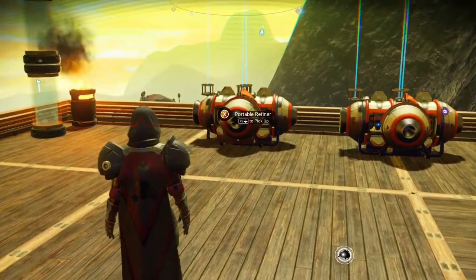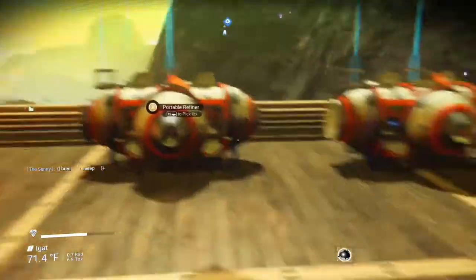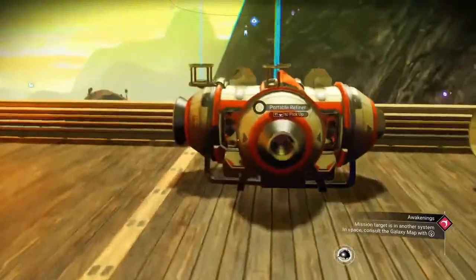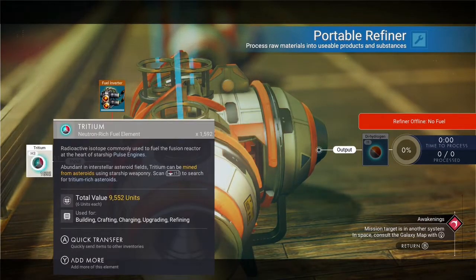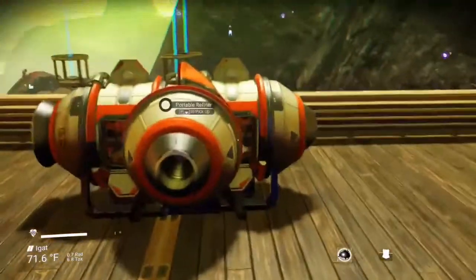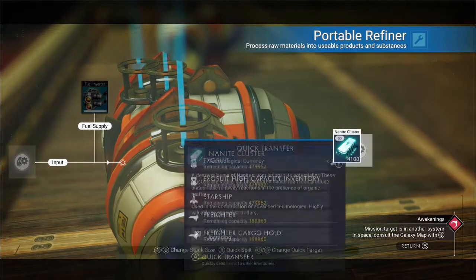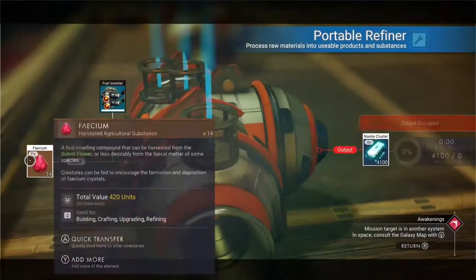So I want to show you first - I'm going to navigate around these things. You see how you've got the refiner set up: you've got one set sideways and you've got two of them sitting in on each other. I'll show you how to set them up. Come over here - you can put any resource you want in there. I wanted to set this one up to show you nanites, because this glitch does work with nanites too.